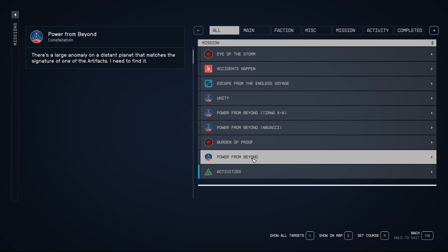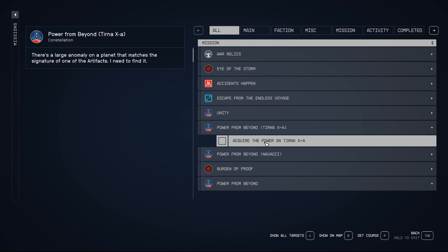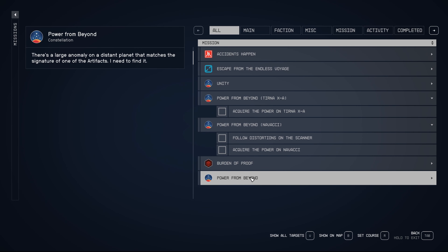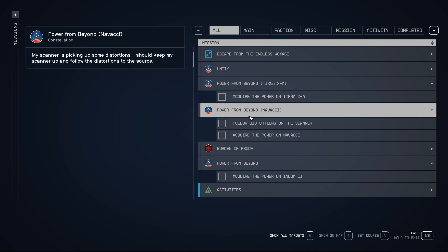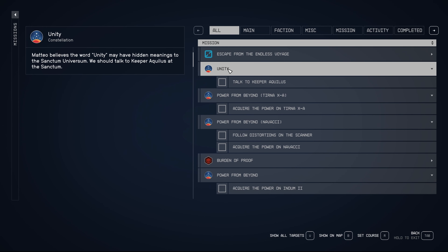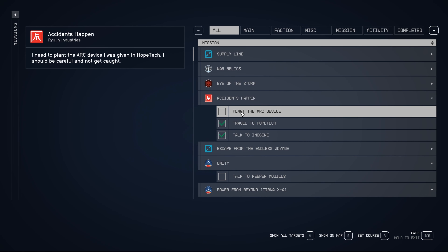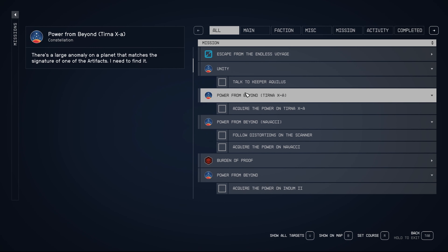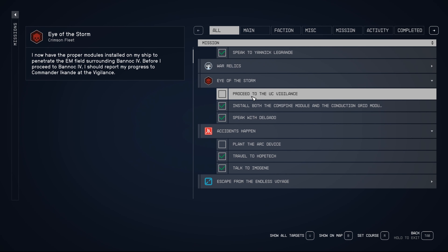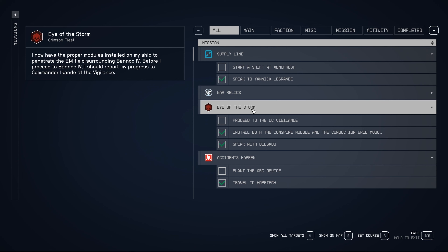I was getting a little bit excited there for a second. How many powers do we have? I've got a few more — three more. I don't know if this one is special because it doesn't actually give us the planet name. This is obviously an important part of the questline — Unity. And I feel like we should be getting into that sometime soon. I think we'll go with Eye of the Storm and Burden of Proof.